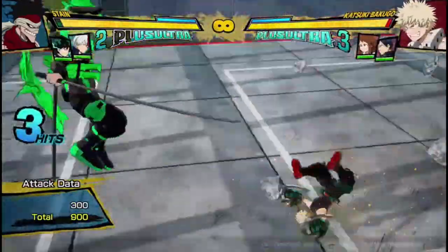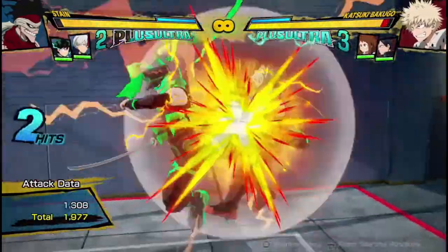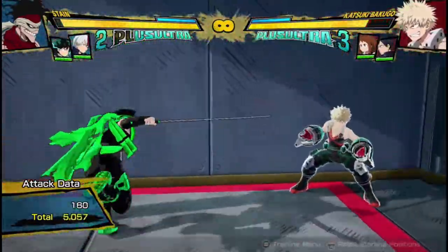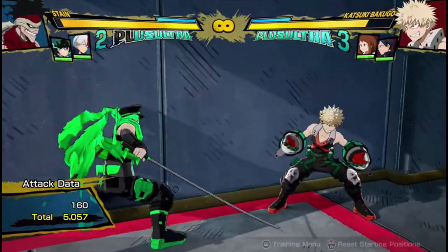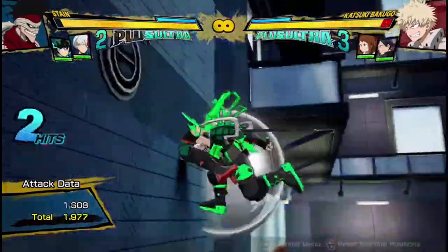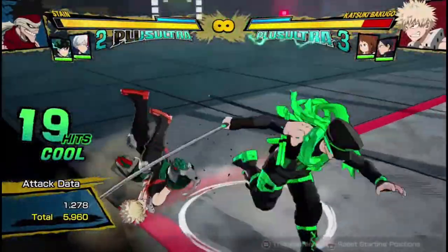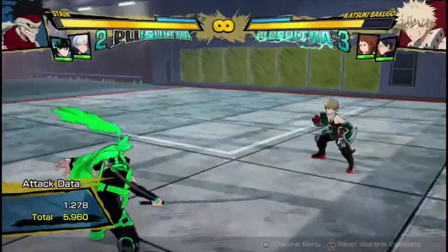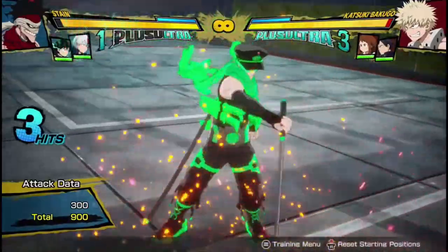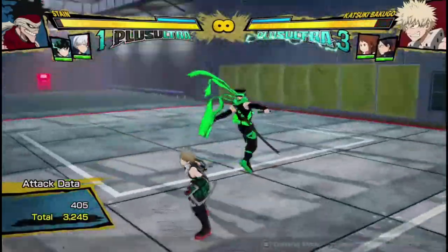His air yellow attack is this interesting slice. It looks like it does really low damage when you're on the ground, and it does, but its main use is for when you're in the air and being used as a yellow attack, because then it does a lot of damage because it has a multi-hit effect as you go down, kind of like Aizawa's. But it is a lot lower damage than you would get from some of his other combo enders, so I don't find myself using it that much. It can be used to combo into his plus enders.